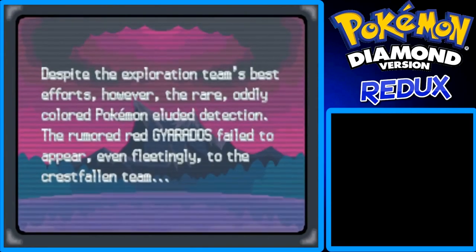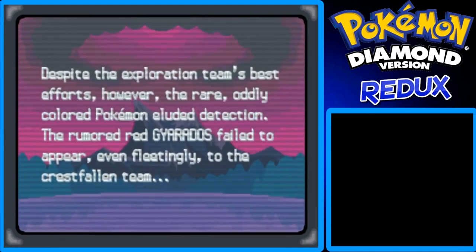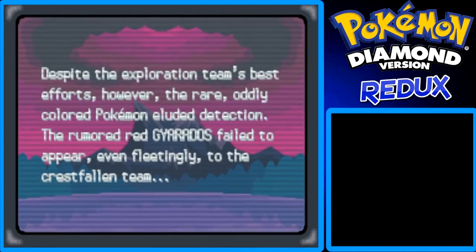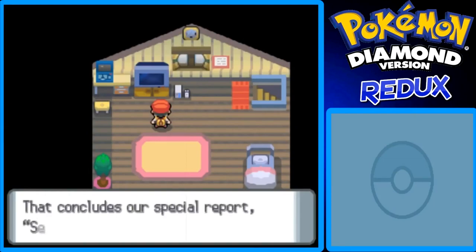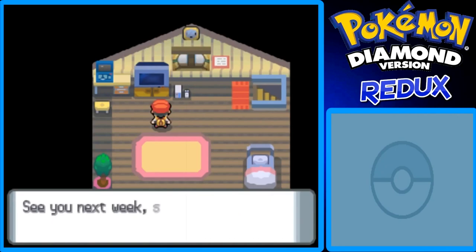Despite the exploration team's best efforts, the rare oddly colored Pokemon eluded detection. The rumored Red Gyarados failed to appear, even fleetingly, to the crestfallen team. So they're pretty upset about that. This concludes our special report: Search for the Red Gyarados, brought to you by Drupal Live TV on Nationwide Net. See you next week, same time, same channel.